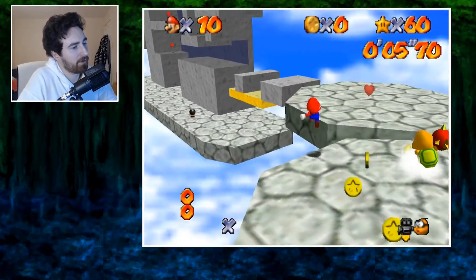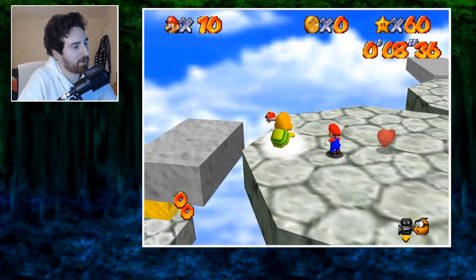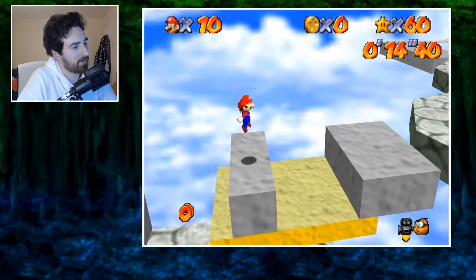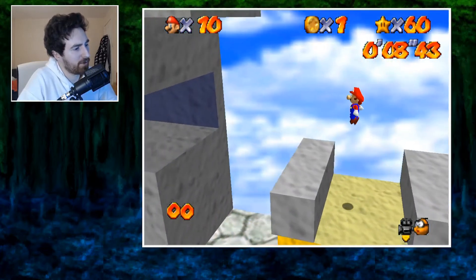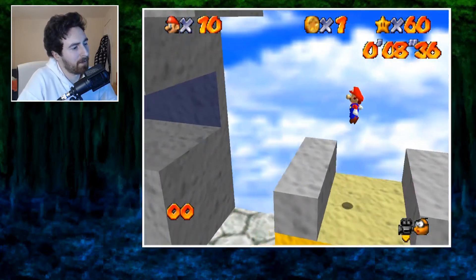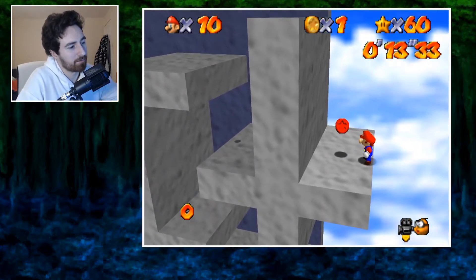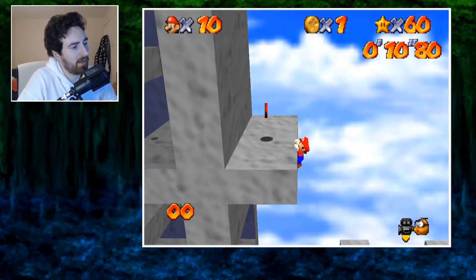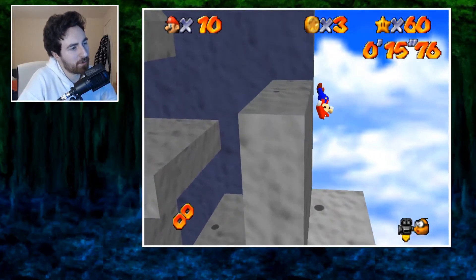When we get up here we want to long jump over here and move the camera so it's facing this angle. We want to perform a triple jump where Mario finishes on this box. You'll notice when I do the triple jump I'll hold neutral on the stick for a split second so that Mario doesn't lose speed and doesn't crash into this wall. When you do the wall kick you just want to hold straight left so that Mario hits the wall and can grab up.